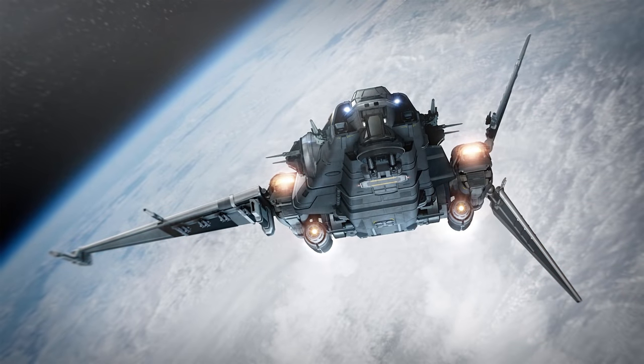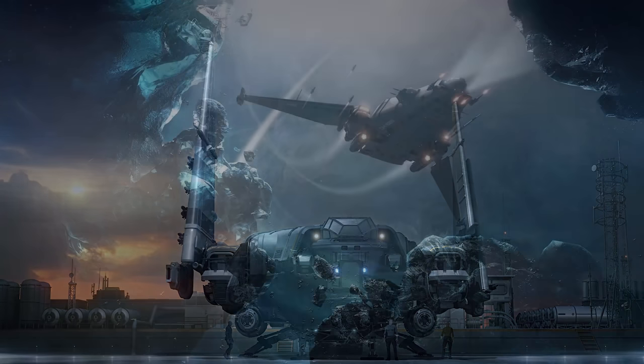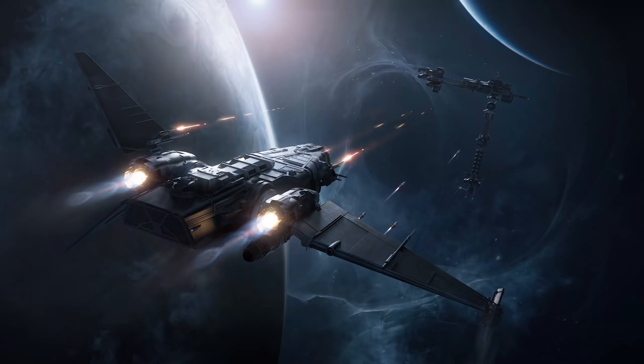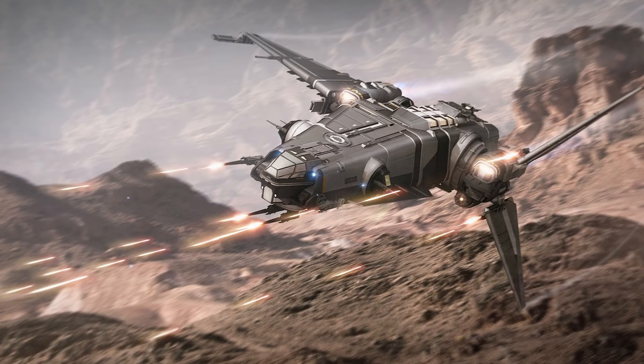Every month we have a giveaway for a Star Citizen ship. For April 2019 we are giving away a Drake Corsair with Lifetime Insurance — it's the new concept ship focused on exploration and the loaner for that ship is currently the Constellation Aquila and the Buccaneer. To be in with a chance of winning, be subscribed to my channel and comment on any video I put out during April. Full details in the description below.